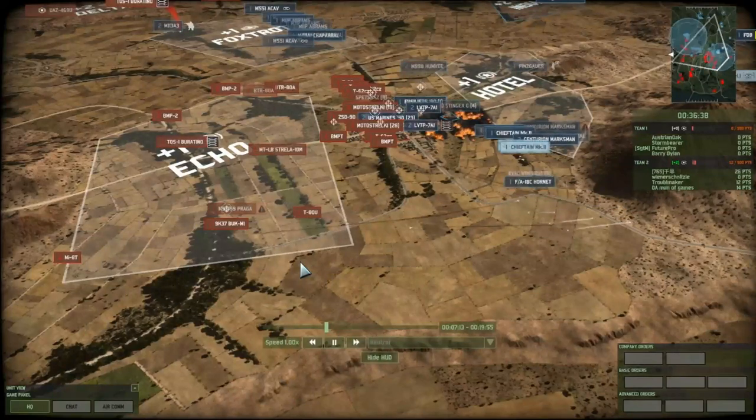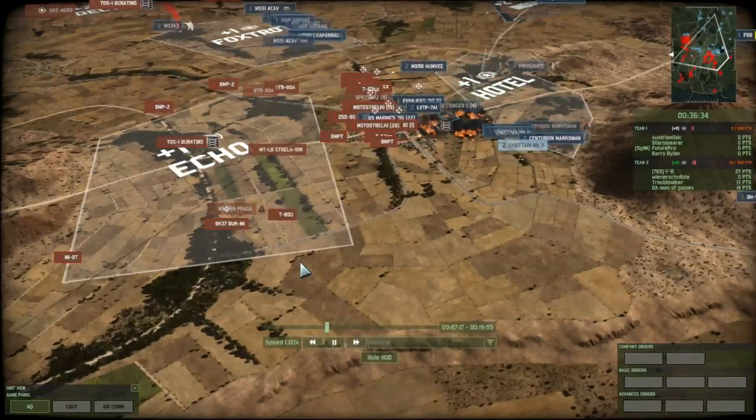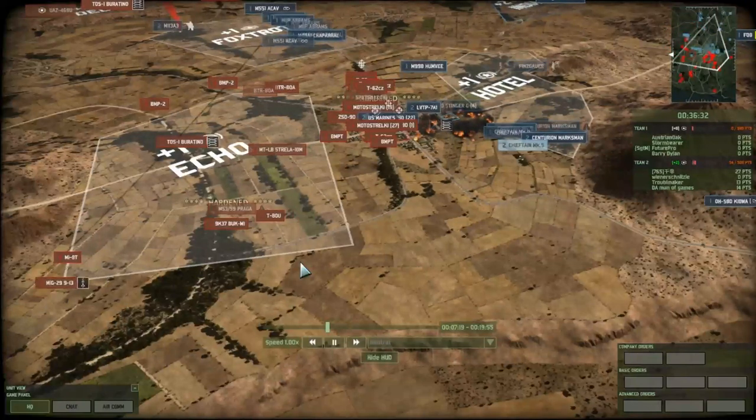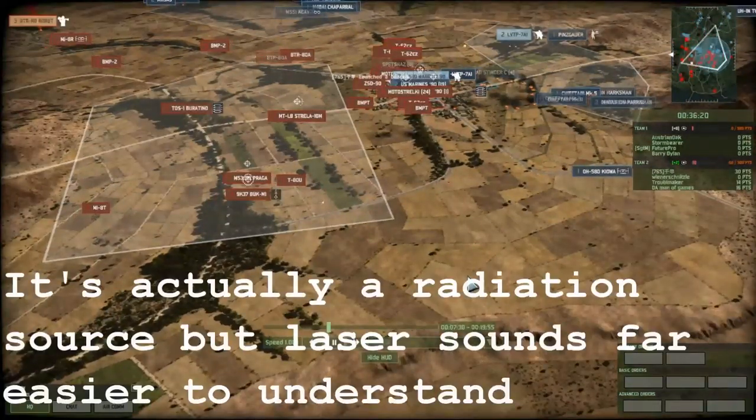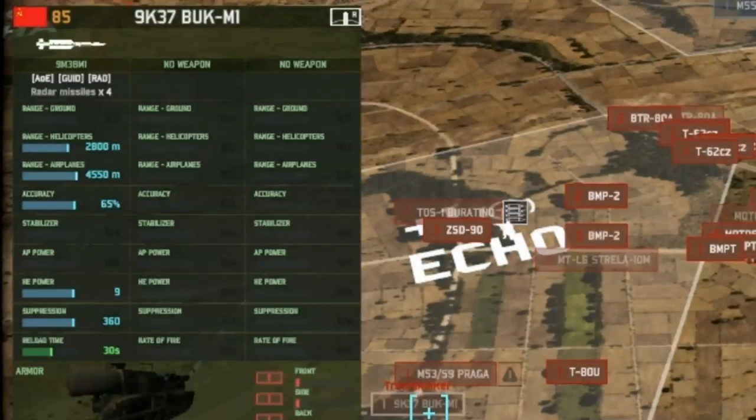There are two primary weapon systems — there is a third type, but more on that later. Radar-guided systems will track a target through a laser. With that target pinpointed, the munitions will be deployed against the target. This makes radar-guided systems highly accurate as well as very long-range.